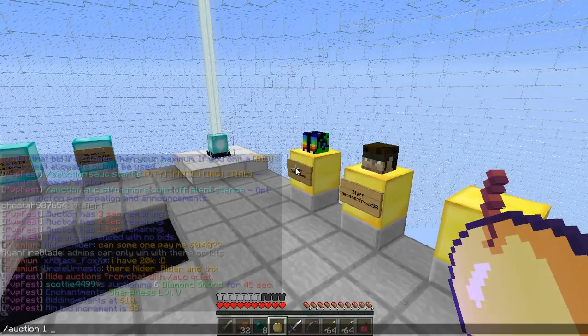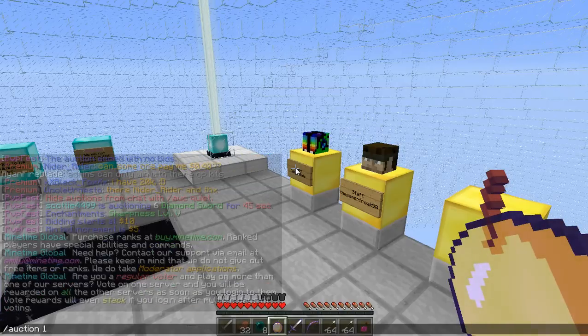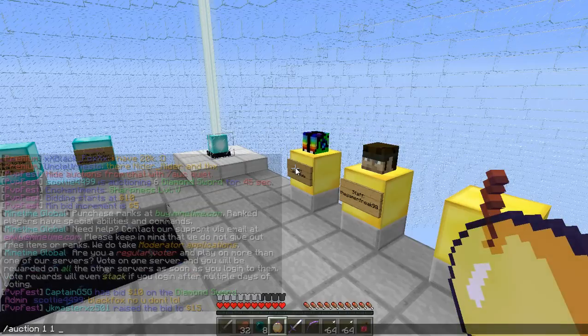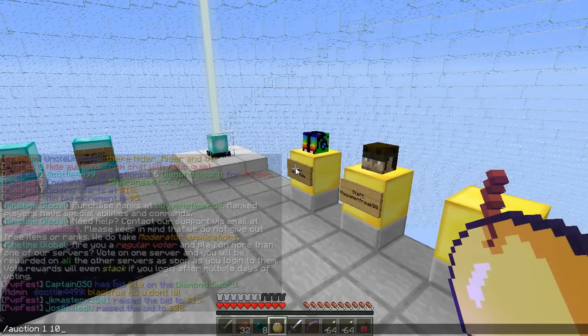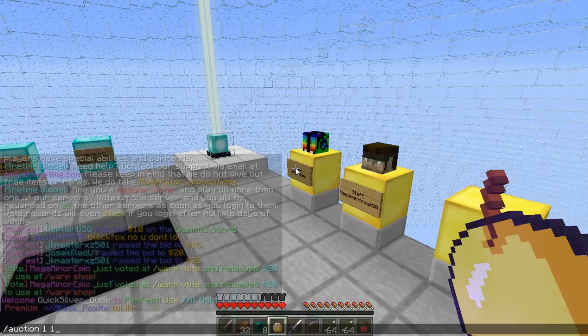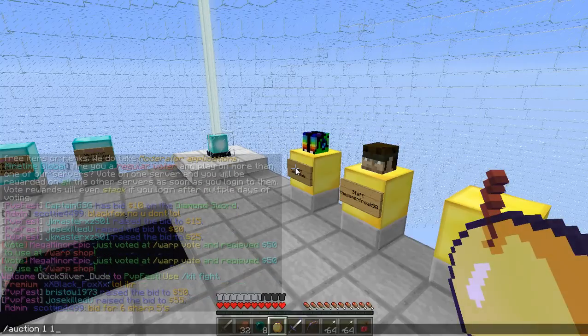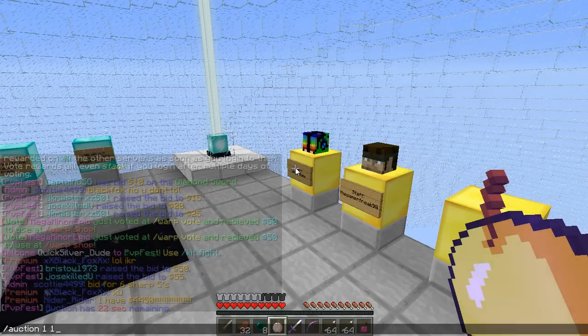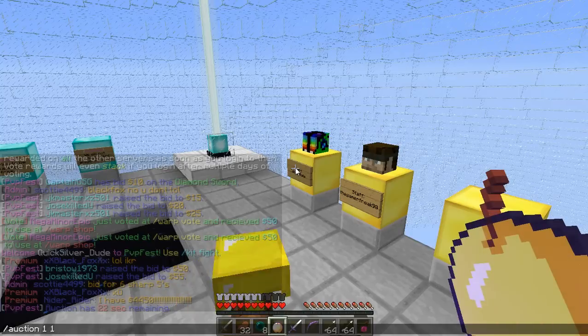Auction one, the starting price will be one dollar, and the bid increment will be one dollar. Now this is an example — you can put these variables at ten dollars, five dollars, whatever you like. However, some servers do set a limit on the bid increments and a limit on the time. On this server, you can only auction stuff for 45 seconds — no more, no less.